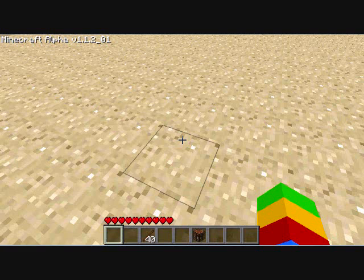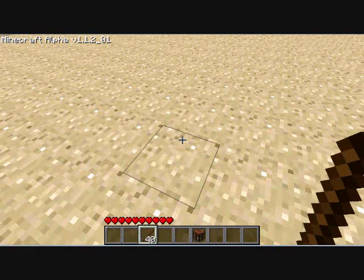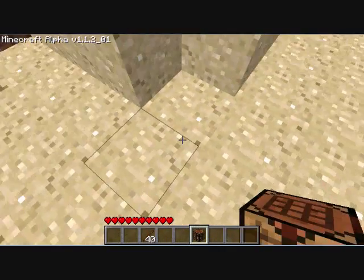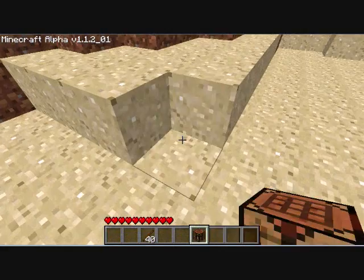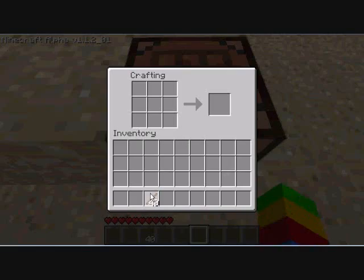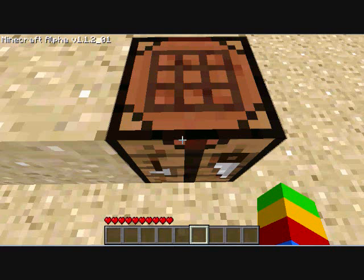Now with your crafting box you select it using the number pad — that's three and that's six. You place it down by right clicking, so I right click here and right click again to open it. This is my inventory. I'm going to grab some sticks.